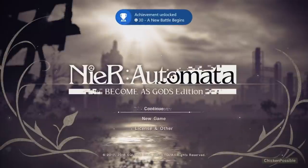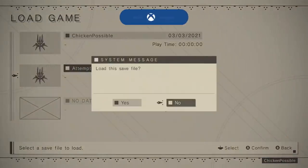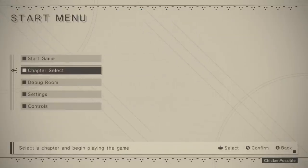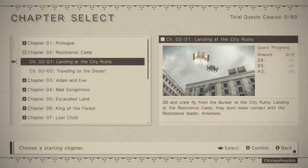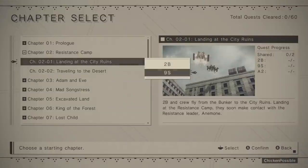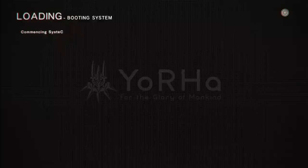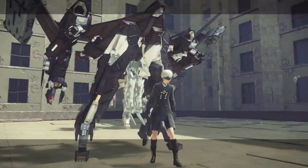Click continue, then load up your save — mine was called 'attempt 2.' Choose yes, and then instead of choosing start game, go to chapter select. We're going to go to chapter 2, landing at the city ruins, then choose 9S who is the male character, and choose yes. We're going to play as this other character because he's the only one that has the ability to do the subjugate action — basically you can control certain robots in a specific scenario.